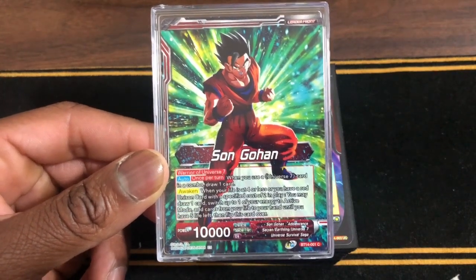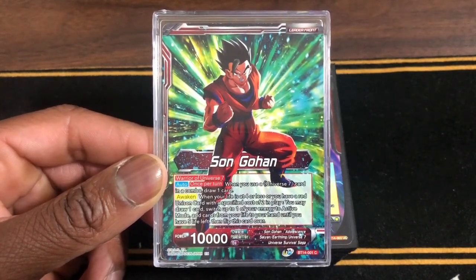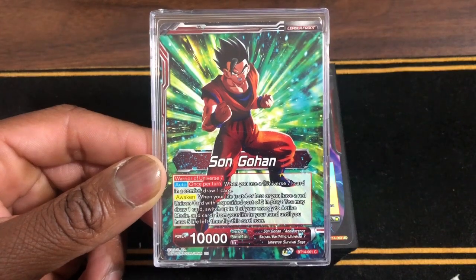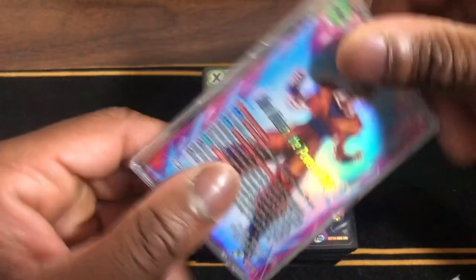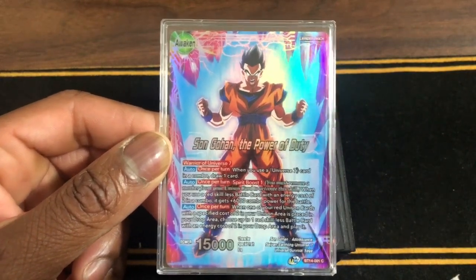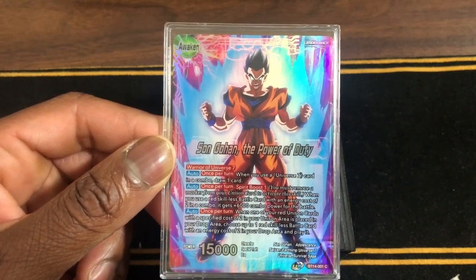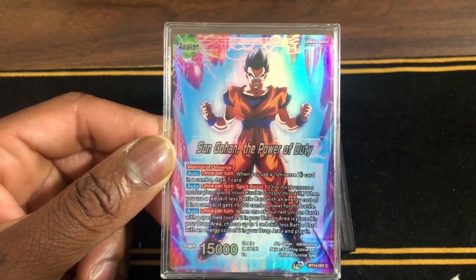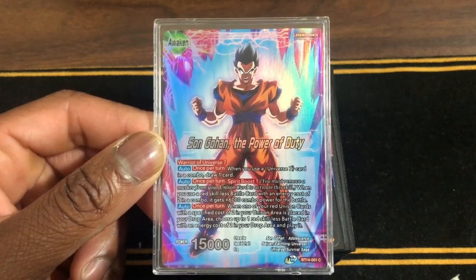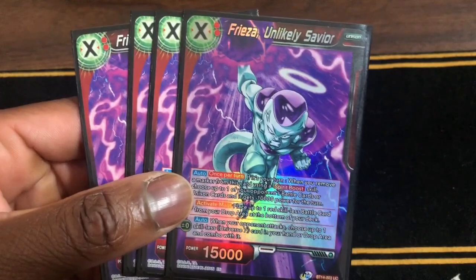Y'all know what this deck does so I'm just gonna show you the changes and adjustments I added. We have Son Gohan, Warriors Universe 7 — you picture the U7 card, you draw one card. If your life is at 4 or less and you have a Raid U7 card with a specified cost between play, you may draw one card, switch one of your energy to active mode, add cards from your life to your hand until you have five life left, and flip this card over. The awakening side is Son Gohan, Power of Duty, Warriors Universe 7 — once per turn when you use a U7 card in a combo, draw one card. Once per turn, Spirit Boost: when you use a Raid Skills battle card with energy cost of two in the combo, it gets plus 6k power for the battle. Auto once per turn: when one of your Raid units with a specified cost of two in your units area is placed in your drop area, choose up to one Raid Skills battle card with energy cost of two in your drop area and play it.